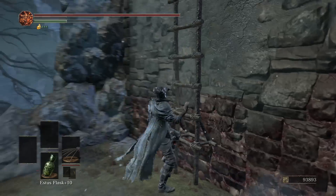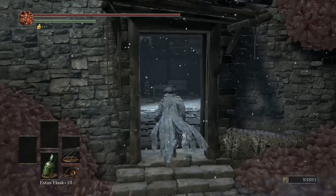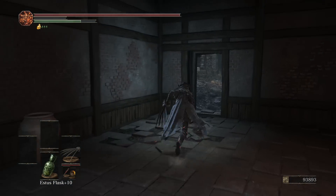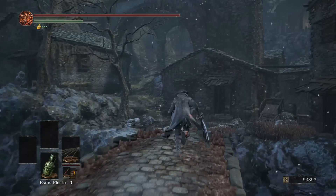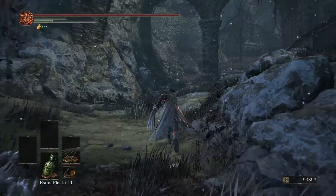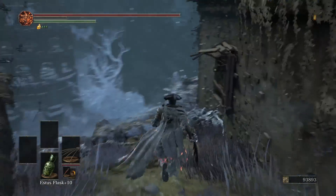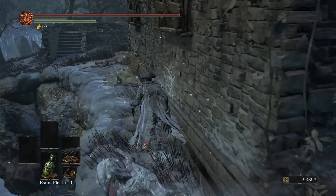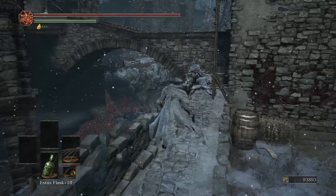Once you get to this part right here, there's gonna be a decently tough enemy that drops down — you can either run by it or take it on, up to you. After that, take the ladder up, hang a right, get outside, hang another right across this bridge, and make another right. There's gonna be a little ambush here so be careful.